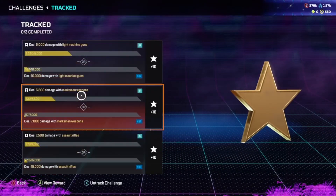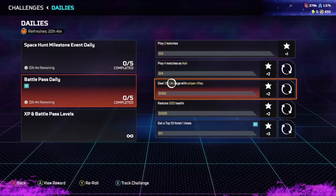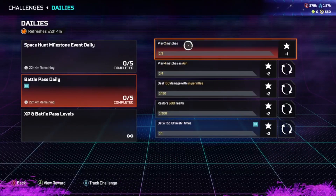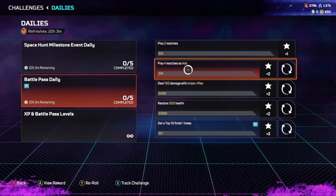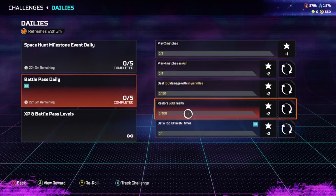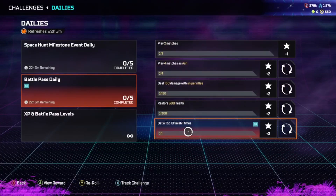I want to show you straight away all the different tabs we've got here for challenges. We've got the tracked ones, and we have the daily challenges here as well, which are all very easy — especially these top two right here for playing matches. You can simply just go into games and then leave them after jumping out the dropship, literally getting a free three Battle Stars every day just by doing that, which takes about 20 minutes.